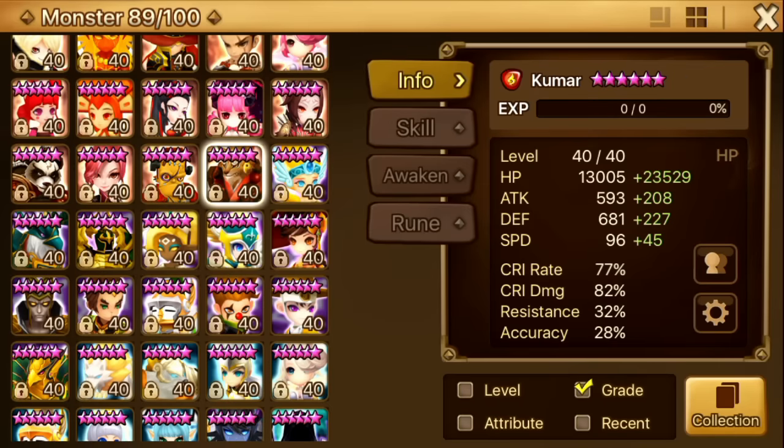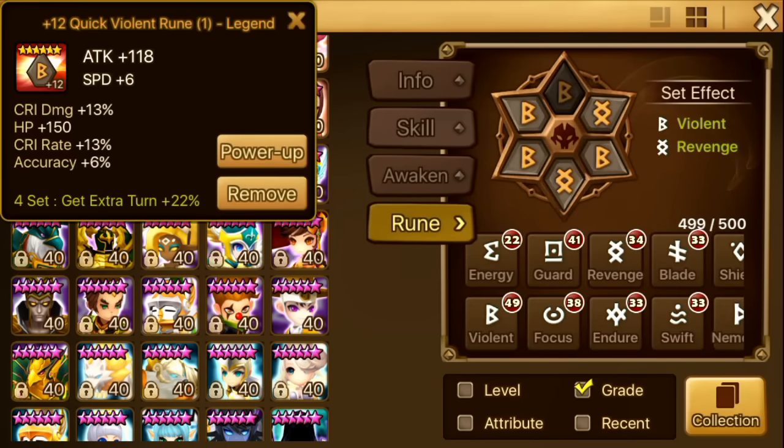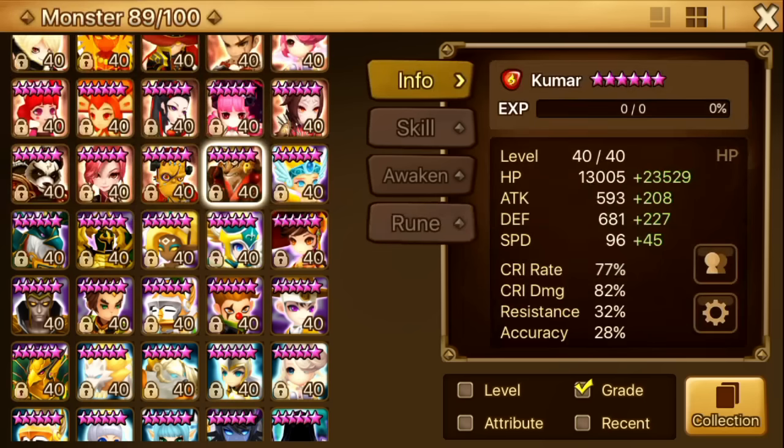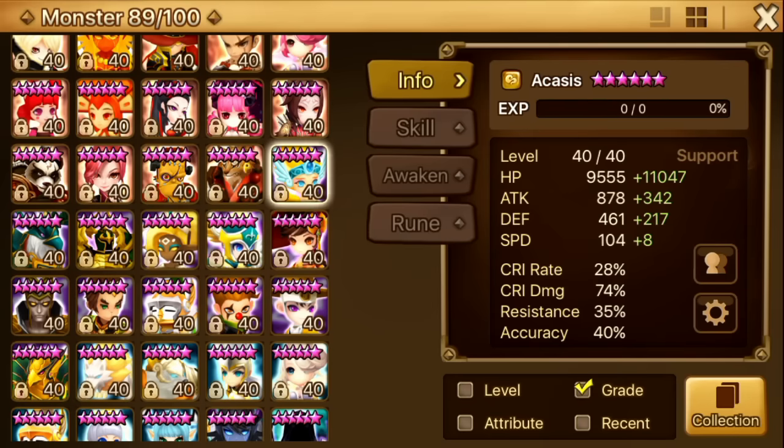Next up is Kumar. Kumar was my latest nat 5 pull. I was super excited when I got him, but after a while I realized I actually don't have the runes for him. I tried putting him on AD but it didn't work that well. Currently I'm farming dragons and necro and fishing for a good set — I want him on Violent Will, speed, HP, HP or Violent Will, HP, crit damage, HP. Right now he doesn't have much crit damage, speed, or tankiness. So I can only put him on guild war defense and hope he procs a win.